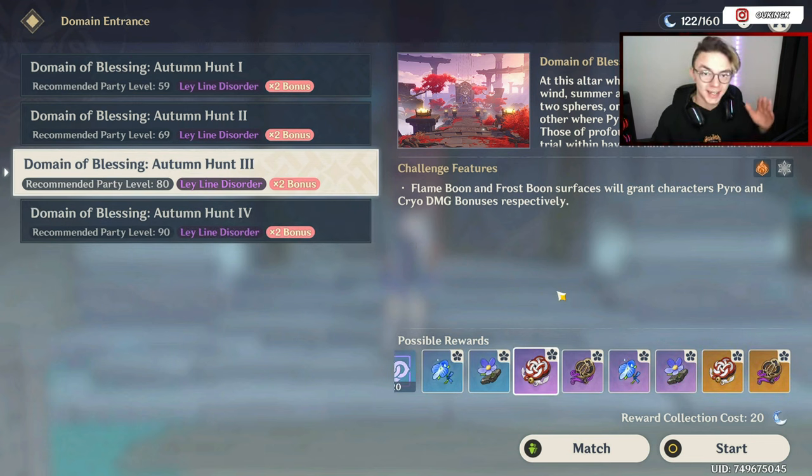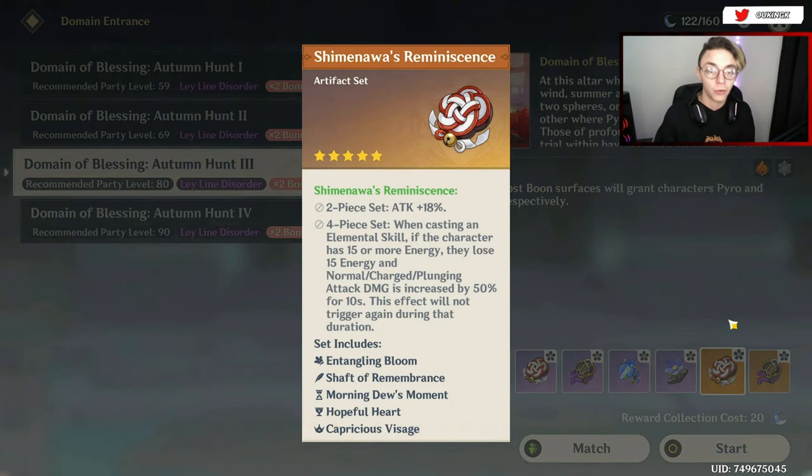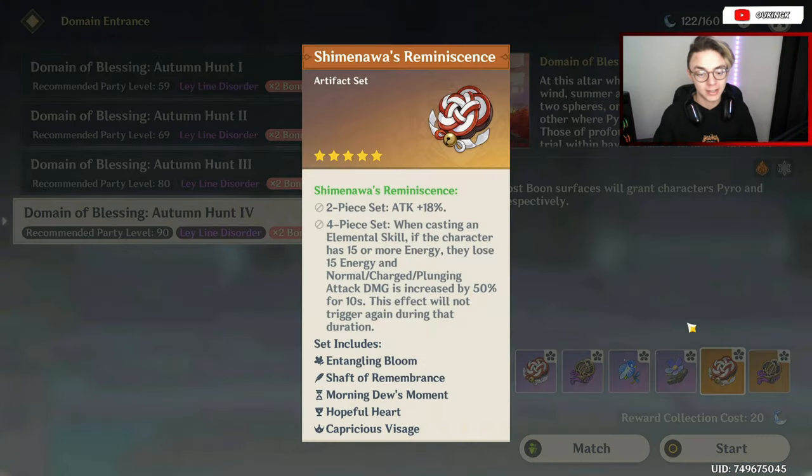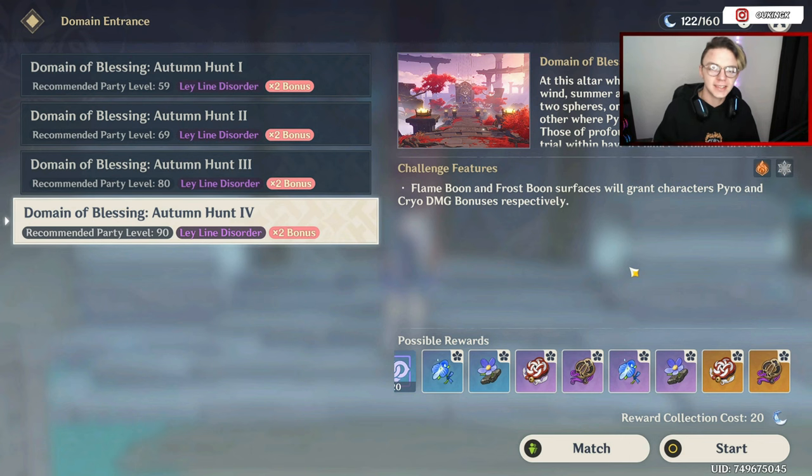You'll notice that the secondary max level of artifact domains contain legendaries or five-star artifacts, however this is only a chance and the odds are pretty low. On the other hand, the max level for each of the artifact domains also contains five-star artifacts, but this is a guaranteed drop. So realistically speaking, you should only focus on farming for artifacts once you have reached AR45 and unlocked the max level for each artifact domain. You can use other star level artifacts in the meantime, but don't focus too much on building your character on these, since five-star is so much better than four-star and below.